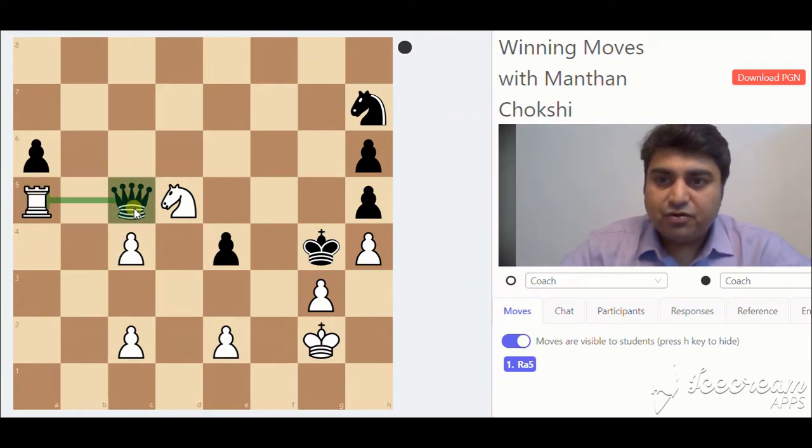Of course, if black captures the rook, the game is finished. So black decides not to take the rook and moves the queen to a7.